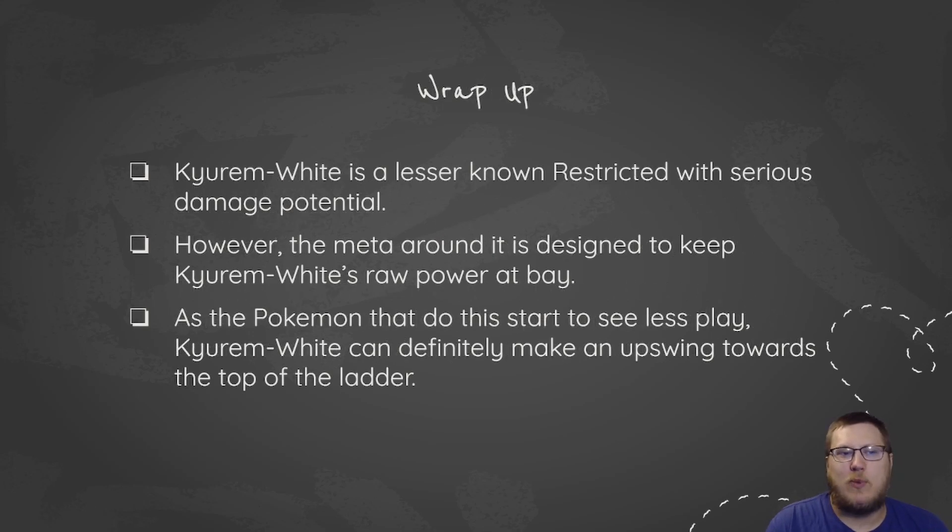To wrap up, Kyurem White is a lesser-known restricted with serious damage potential. That 170 base Special Attack stat is really, really high. However, the meta has kind of designed around it to keep it at bay. As those Pokemon start to see less play, Kyurem White can definitely make an upswing towards the top of the ladder. As we saw with the Choice Scarf team, it does really, really well when opponents aren't expecting it.